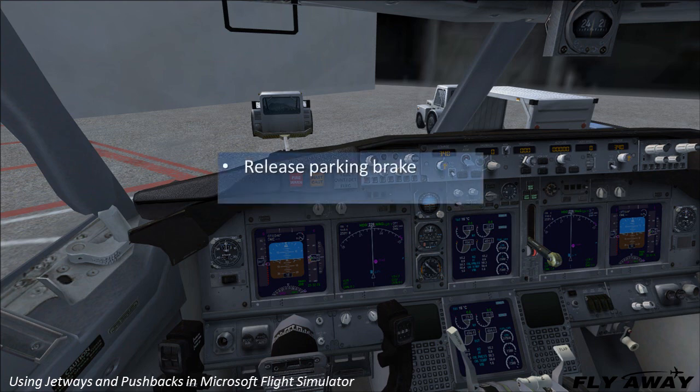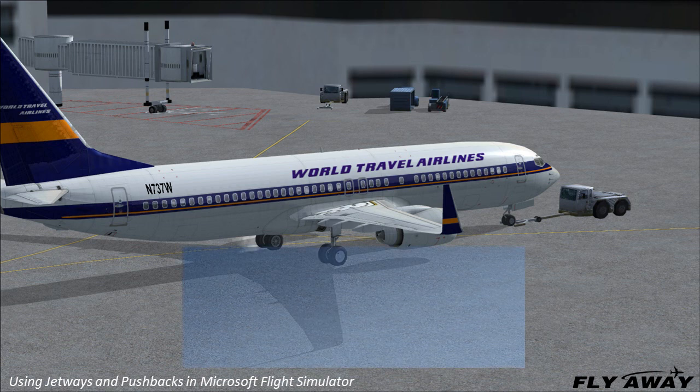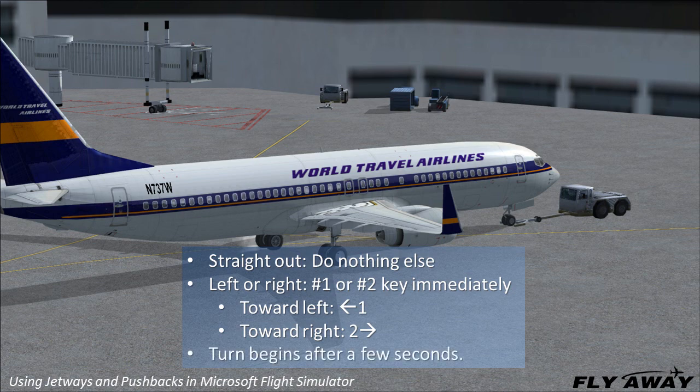Release your parking brake. Press Shift-P to initiate the pushback and watch the tug move toward your aircraft. To push straight out, do nothing else. To push toward your left or right, press the 1 or 2 key immediately after Shift-P. It's easy to remember: 1 is toward the left, 2 is to the right. The turn begins after a few seconds.